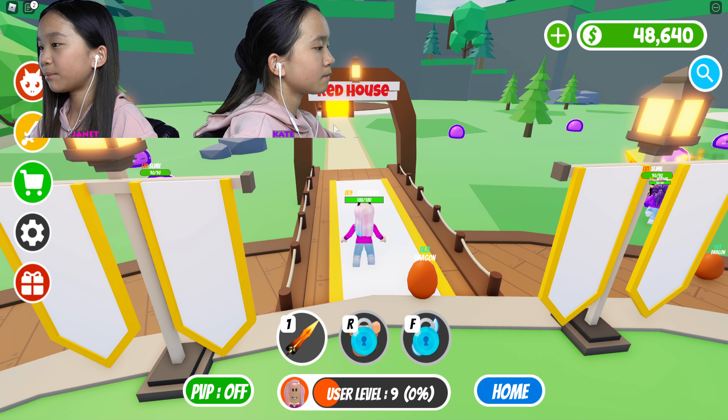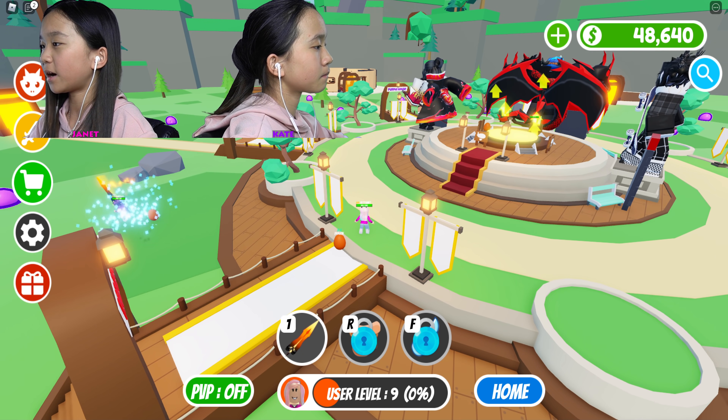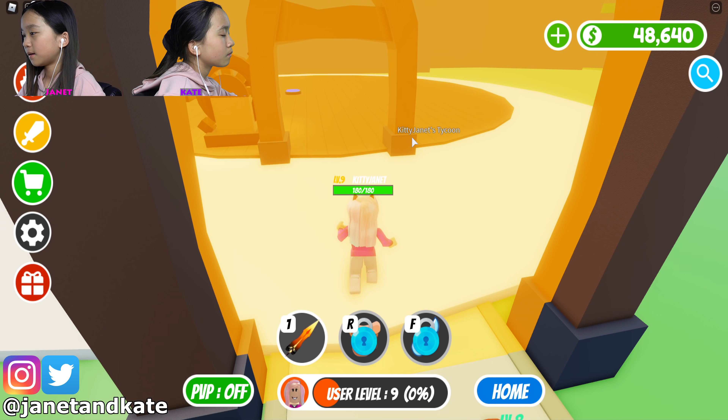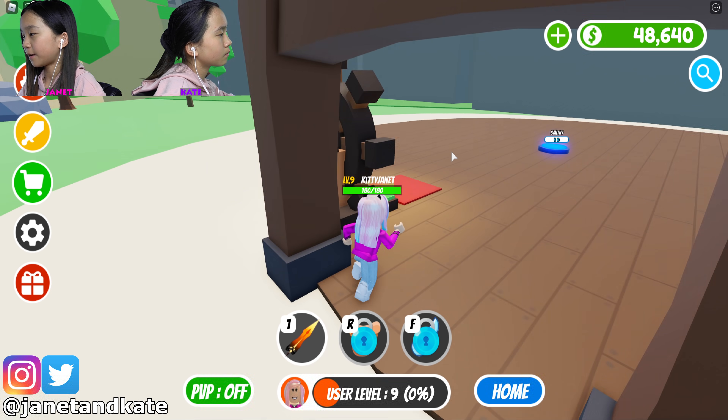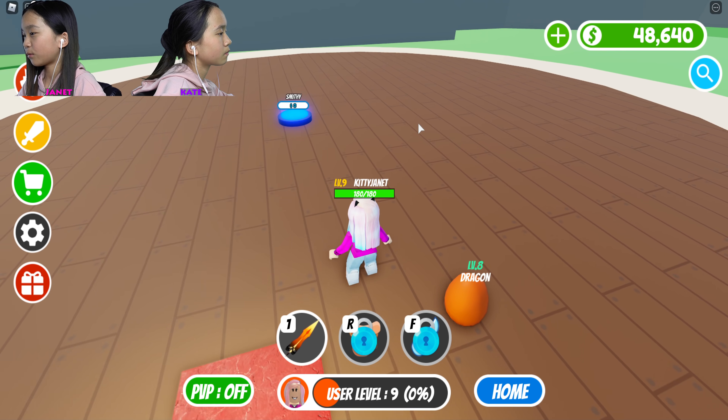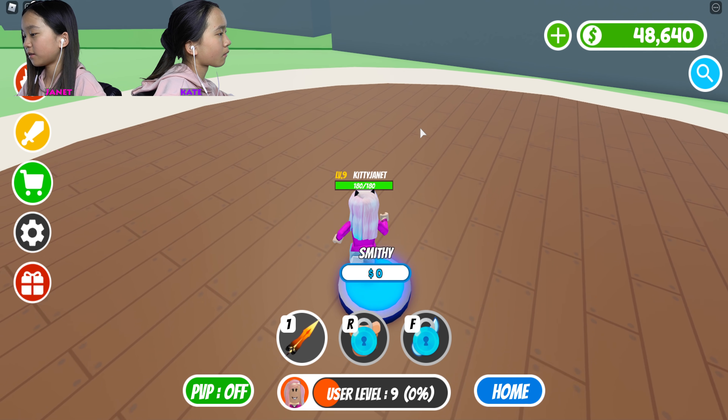I'm gonna claim the red house, Kate's gonna claim the purple house, and Ted's gonna claim the orange house over there. Looks like we have a pirate's wheel over there for the money collector. Let's just start.